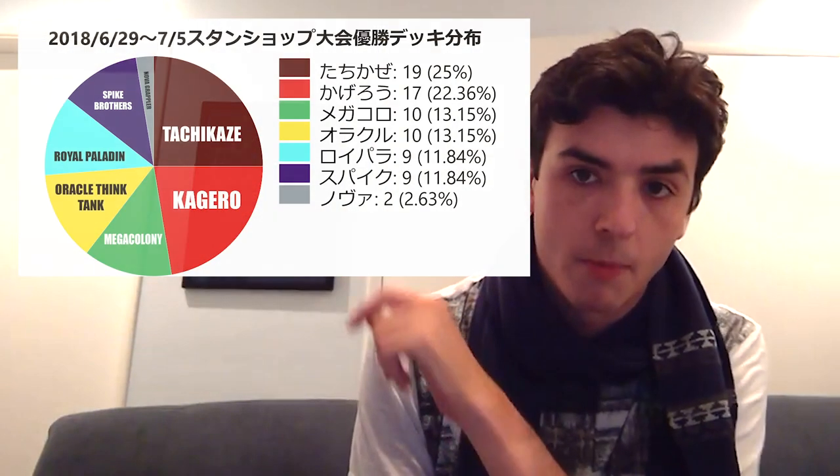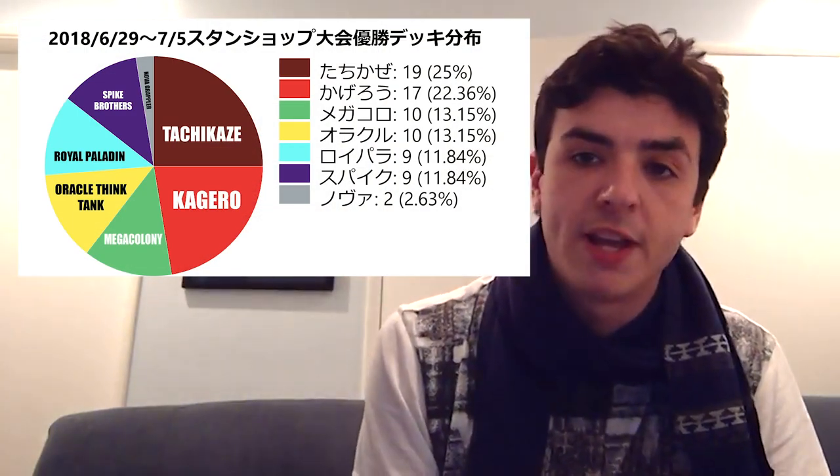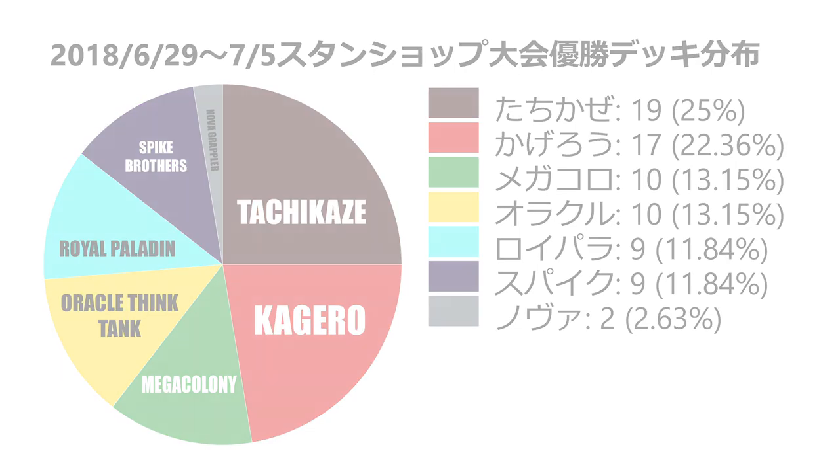Back to the June 29th format data: in first place is Tachikaze with 19, or 25% of all tops. Next is Kagero with 17, or 22.36%. Next are Mega Colony and OTT tied with 10 apiece. Next are Royals and Spikes tied with 9 apiece, finishing up with Novas with 2 to its name.